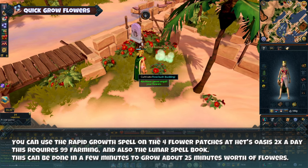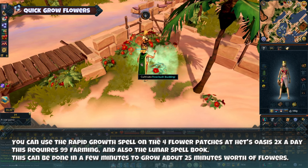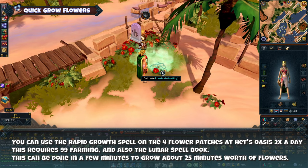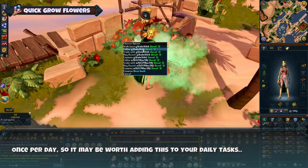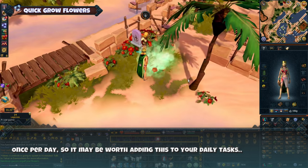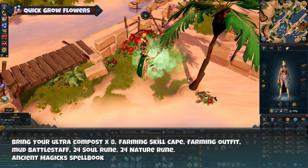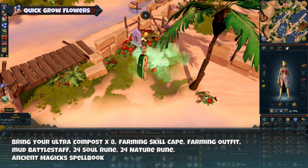It seems that you can quick-grow flowers if you have the Rapid Growth spell, which I don't actually have. You can use this on the floor flower patches at Het's Oasis two times a day. This requires 99 Farming and also the Lunar Spellbook. It can be done in a few minutes to grow about 25 minutes' worth of flowers, once per day. It may be worth adding this to your daily tasks if you feel like it.